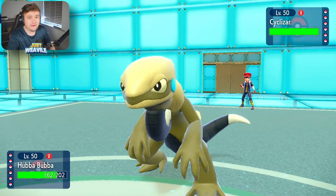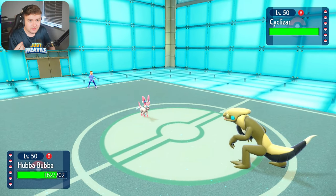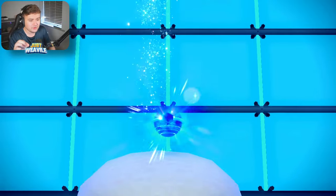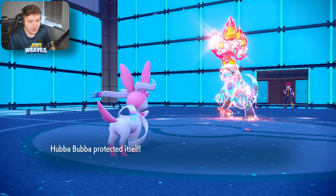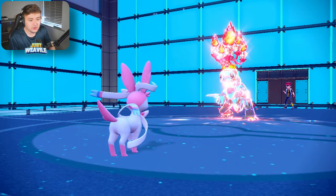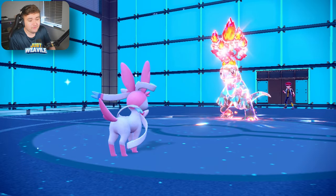They do Tera — good job we went for the Protect. Protecting is always good, even in singles on certain Pokemon like a Wish Pokemon, for example. So they Tera Fire — that is terrifying. Tera Fire on the Cyclizar. We go for another Protect to see if they go for Tera Blast or not. They go for a Double Edge, which would have definitely stung us. They went for that because they're not confident Double Edge will kill us — they probably do have Tera Blast, so I can't just switch Ferretris in willy-nilly.